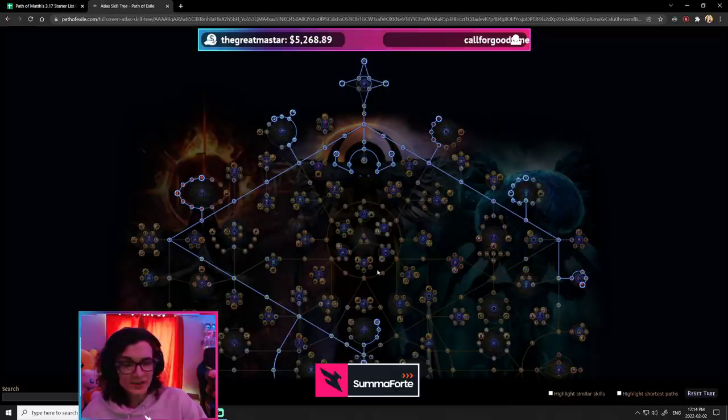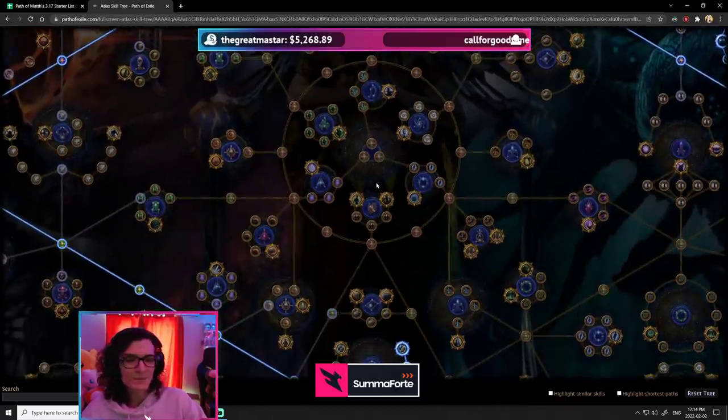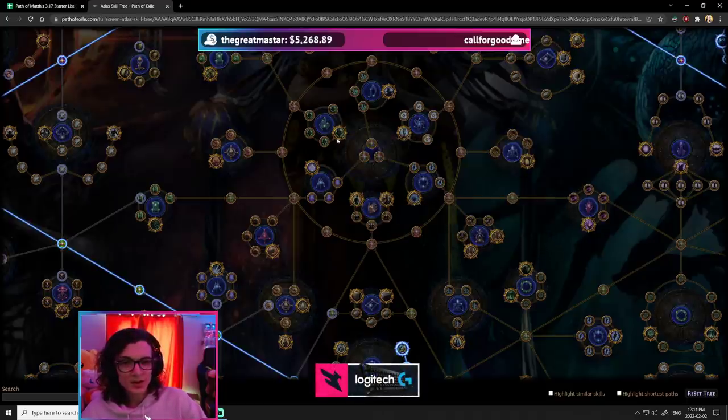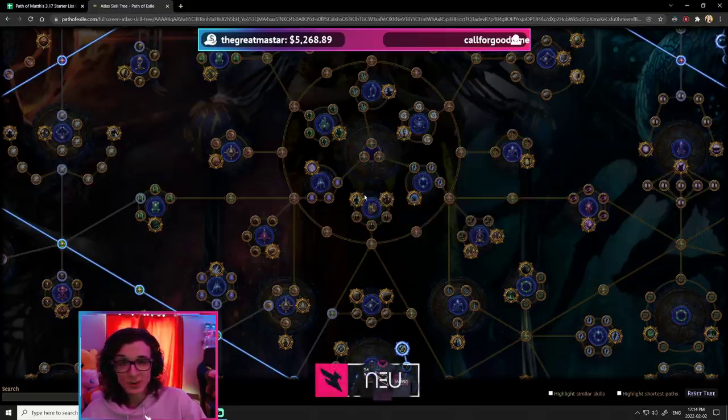One thing I specifically want to mention that I think is going to be good in the league start — especially for Chaos Recipe and early Uniques — is this combination of nodes: Exiled Will, Ruckus, and Unrelenting Torment. These go really well together. You have an 8% chance to contain 20 Rogue Exiles.